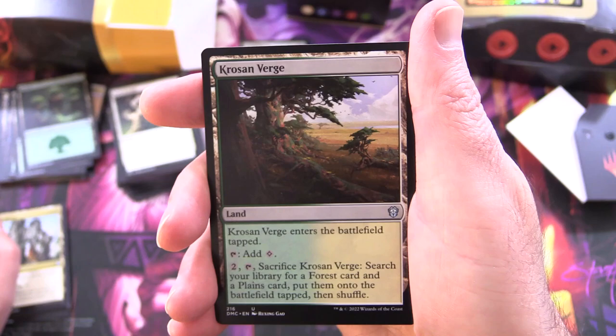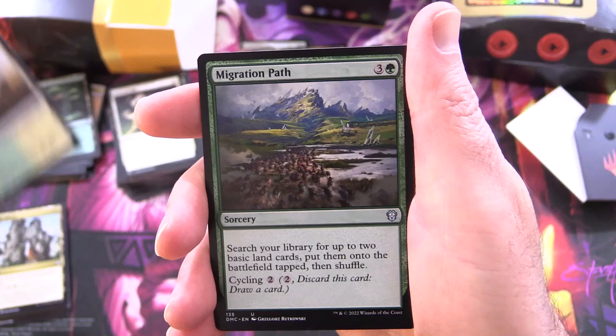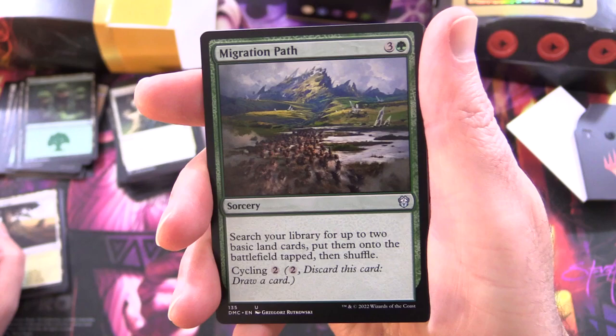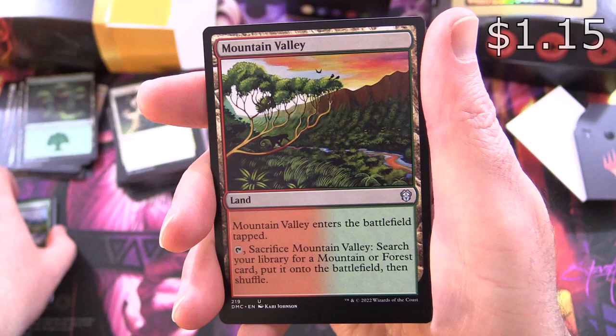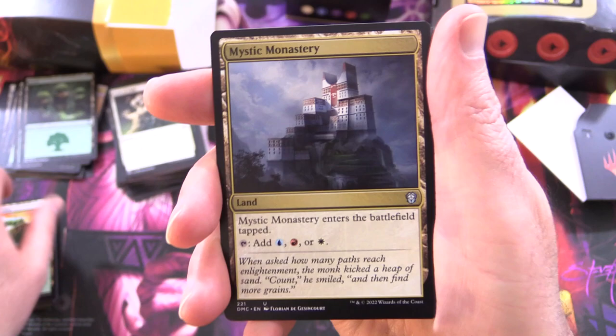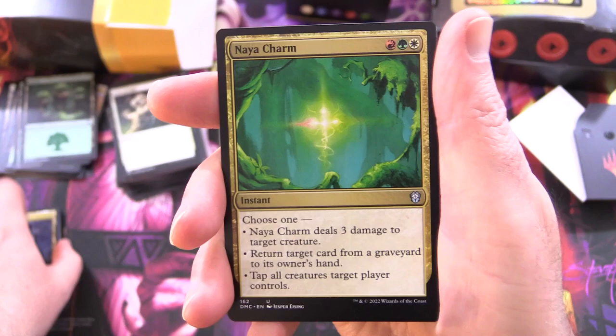Krosan Verge: enters tapped, taps for colourless; for two, tap and sacrifice it — search your library for a forest card and plains card, put them onto the battlefield tapped then shuffle. Is this deck all lands? Migration Path: sorcery for four, search your library for up to two basic land cards, put them onto the battlefield tapped then shuffle — you can cycle it for two. Mountain Valley: enters tapped, sacrifice to search for a mountain or forest. Mystic Monastery: enters tapped, taps for blue, red, or white.